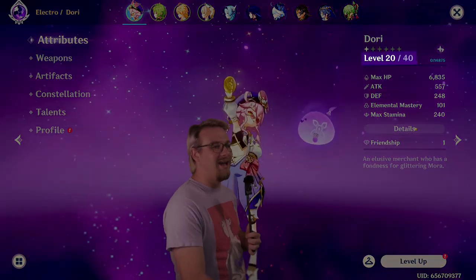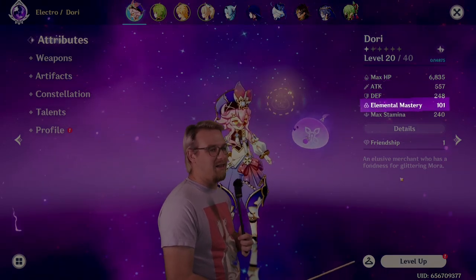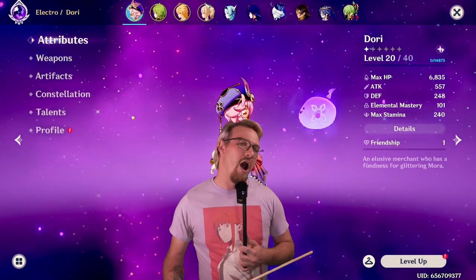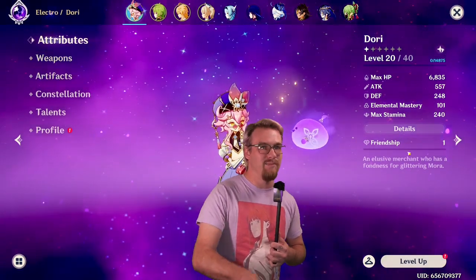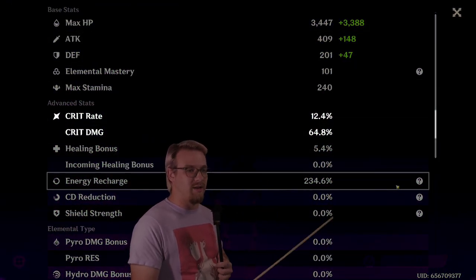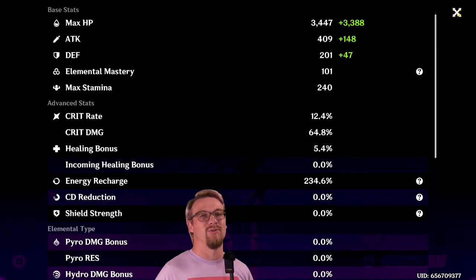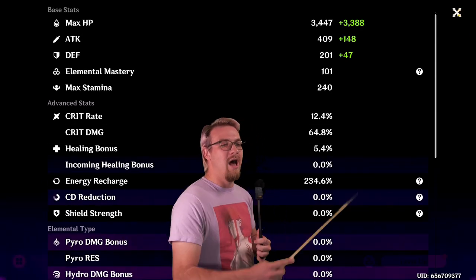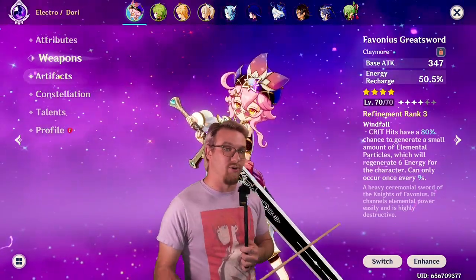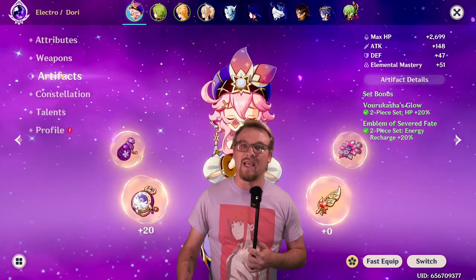My Dory is level 20 out of 40. Her max HP is 6,800, attack 557, and elemental mastery 101. Her crit split is 12.7 over 65 — not impressive — but her energy recharge at 234 is, which is why I said this is kind of like a half build. She is running a level 70 Favonius Greatsword, and she's running a two-piece VG, two-piece Emblem.